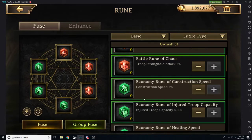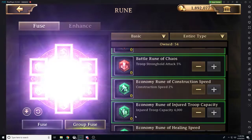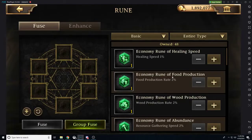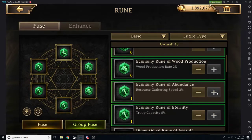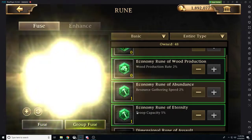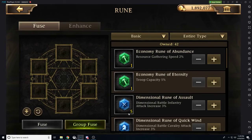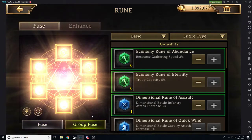They all have to be of the same rarity. So we're going to take some of the most basic ones and we got a troop stronghold attack — pretty sweet. What we want to do is continue going down the line. So let's say I will only utilize runes that are purple or better. I'll take all my blues and all runes that lead up to blue and utilize them as fodder to try to get a new rune.